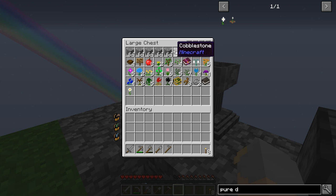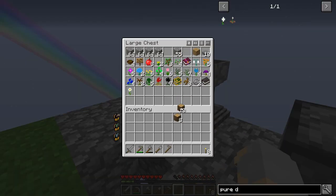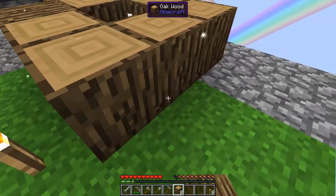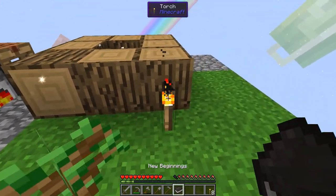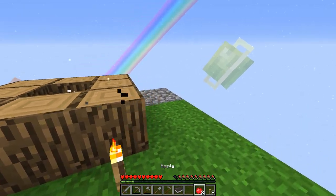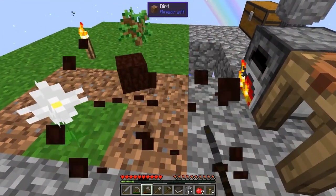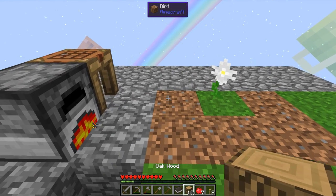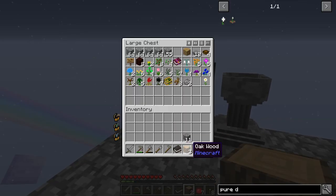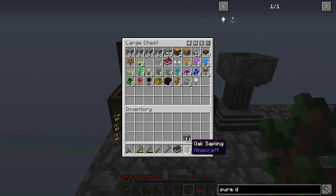We're just going to kind of extend this platform a little bit. This is going to be kind of an ugly platform for a while, but it's kind of necessary. Let's smelt up a stack of cobble, and then we will convert a bunch of this into living wood. So that will be helpful for us. Of course, we need to let our tree grow as well, so that might take a little bit. I'm going to let that do its thing and I'll come back to you in just a little bit.